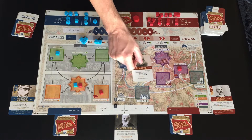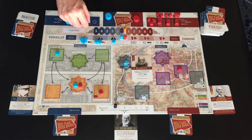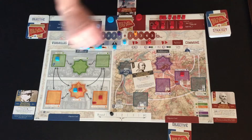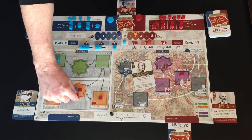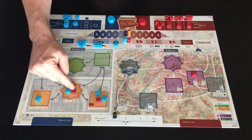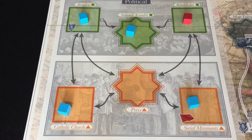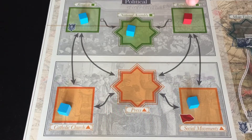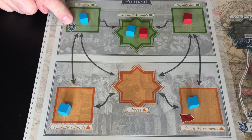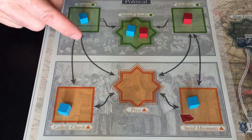Another option is to use operation points to place your cubes in political or military spaces. If using more than one point, all place and remove actions must take place on the same side of the board. Place cubes first from your cube pool before taking from the crisis track, in a space where you have presence or adjacent to a space where you have control. As a reminder, control means more cubes than your opponent. So Commune can place where they have adjacent control, but not where they have neither presence nor adjacent control — and remember, National Assembly isn't adjacent.